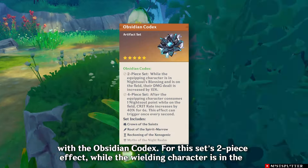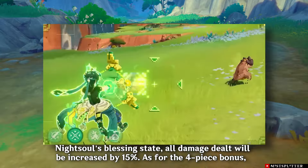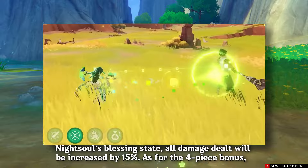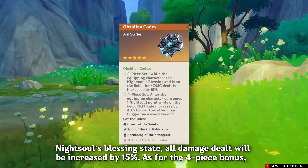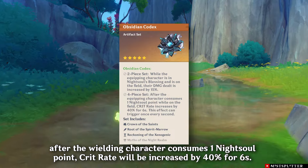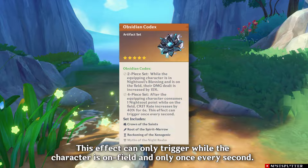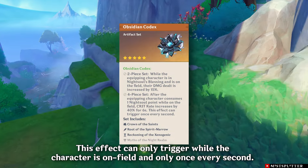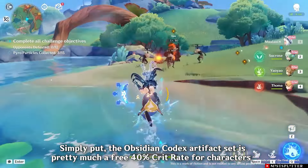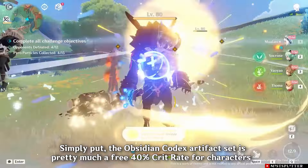Starting with the Obsidian Codex: for this set's two-piece effect, while the wielding character is in the Night Soul's Blessing state, all damage dealt will be increased by 15%. As for the four-piece bonus, after the wielding character consumes one night soul point, crit rate will be increased by 40% for six seconds. This effect can only trigger while the character is on field and only once every second. Simply put, the Obsidian Codex is essentially a free 40% crit rate for characters that can enter the Night Soul's Blessing state.